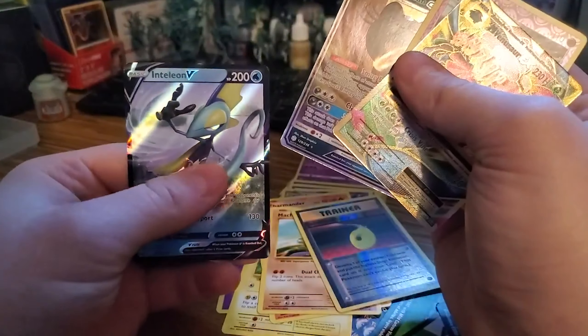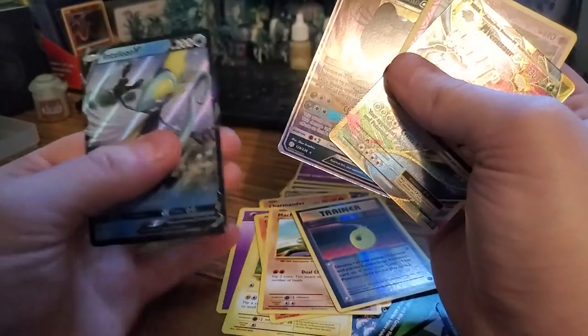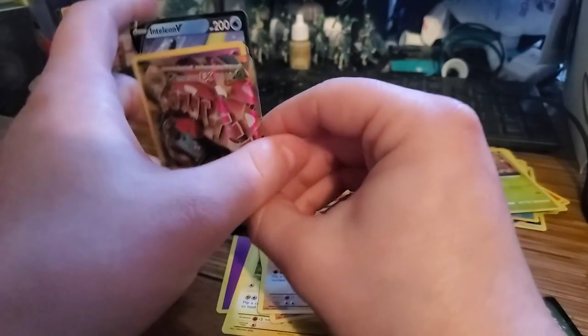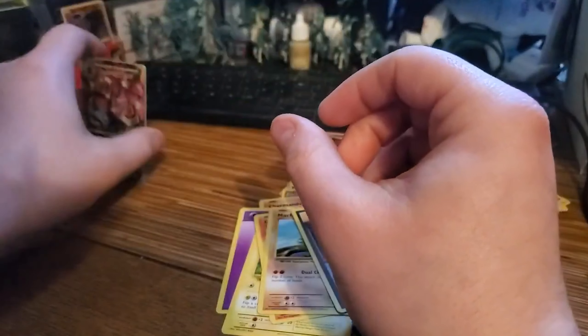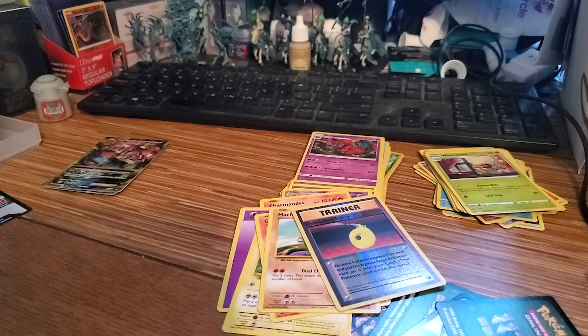Hello everybody, welcome back. Today we're going to be opening up an Inteleon V-tin. This will complete the collection of all the V-cards I have for the starters for the Shield. Still got to get the Zacian and Zamazenta tins for Sword and Shield, but at least I got all the starters done.